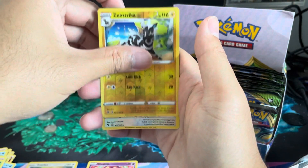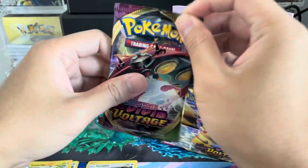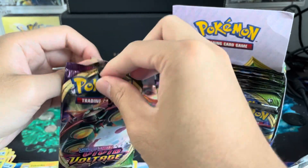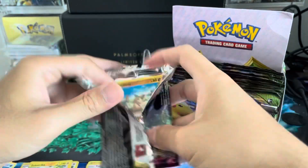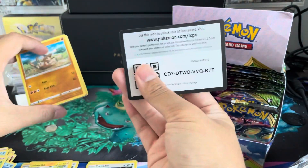Zebthreka and Tornadus — holographic! Oh, there you go, there's a holographic. First Holo of the Day right here. With Evolving Skies coming out in just a short period of time, there is a hit in here. Well, I mean, it's only the third pack in — I don't even know why I said finally.